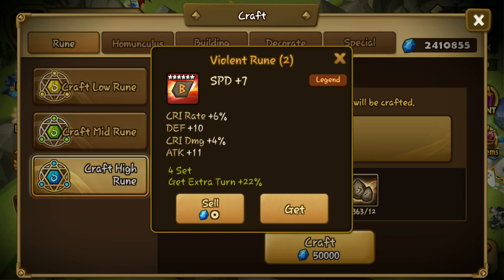Oh my god! On a first try! Slot 2 speed rune! Well, there are 2 flat stats but I'll take it. I mean I can work with it — I can remove the defense and replace it with maybe ATK or HP%, depending on who I want to use the runes on.